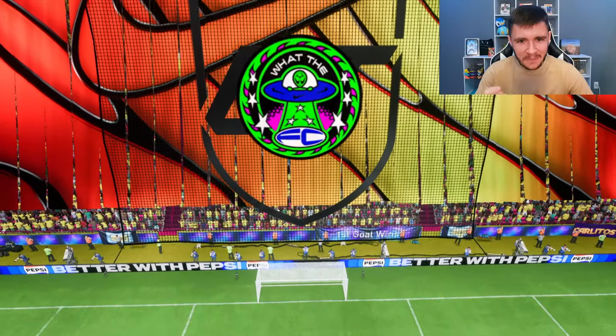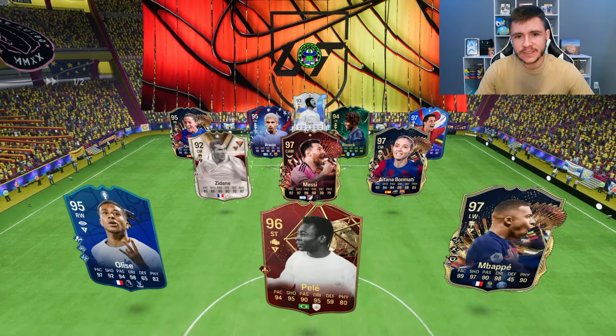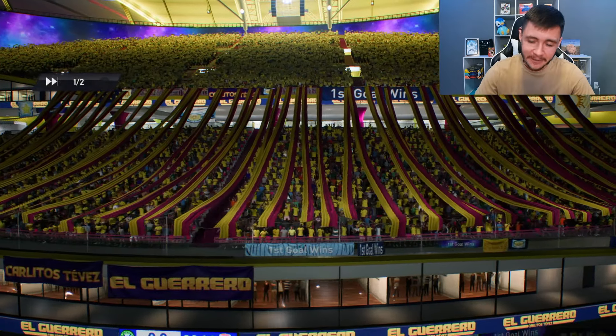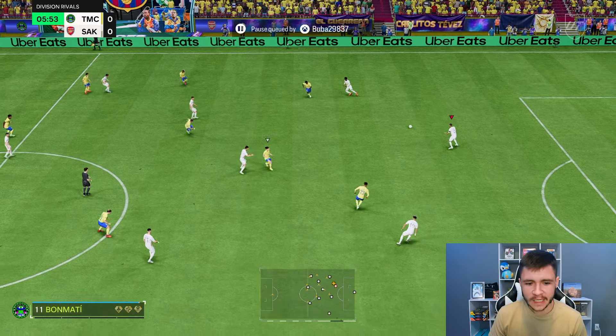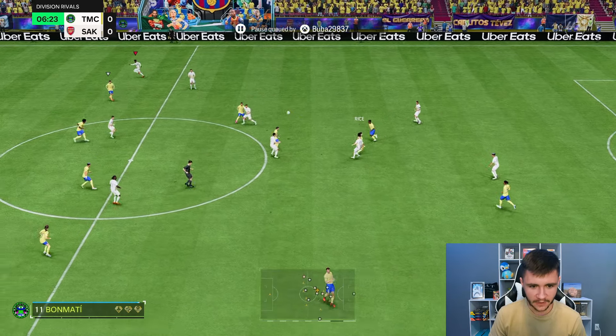We are jumping into game number two, and so far so good. For 120,000 coins, I think that you're getting a really solid player with a lot of versatility. We're coming up against Mbappé, Pelé, Olise, Zidane, Messi — it's a very strong team. In game number two, we're going to switch it up a little bit because I do think that he would make a really good box-to-box midfielder as well.